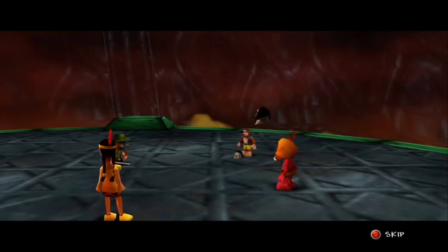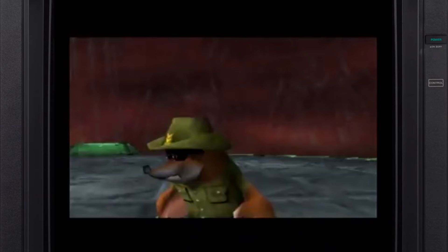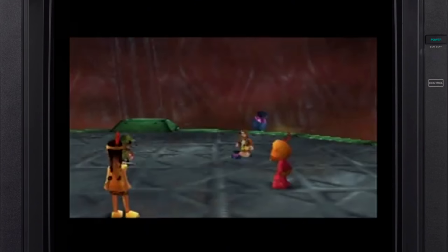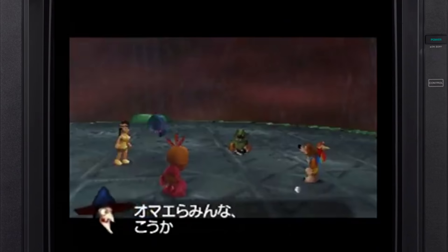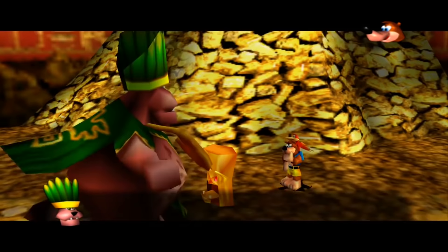Interestingly, when Banjo-Tooie was localized into Japanese, this scene was censored, likely to avoid the obvious decapitation depiction by replacing Gruntilda's head with a sack, seemingly made out of her own robe and scarf. This change is honestly a little more disturbing, because her eyeball now rolls out of the bag when Banjo kicks it, implying that they all dismembered Grunty and stuffed her severed body parts into it.